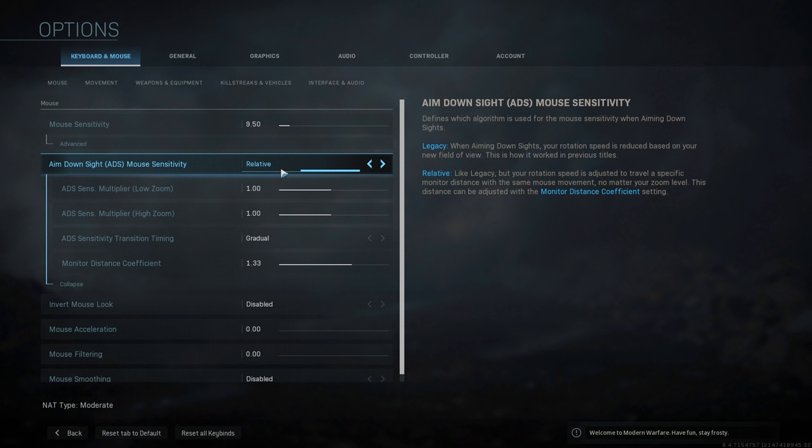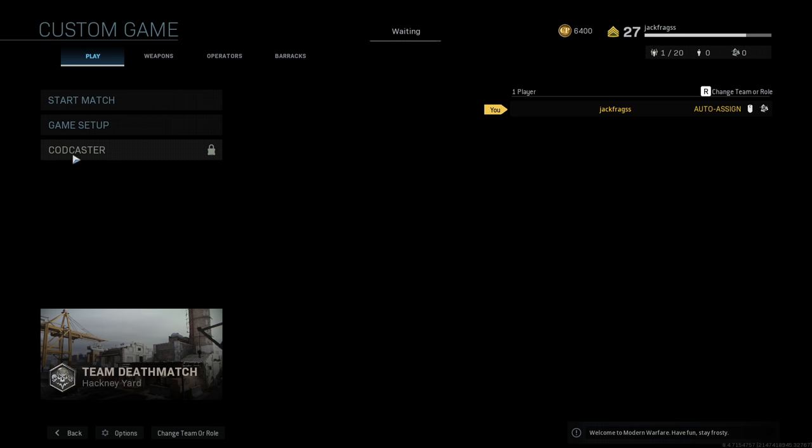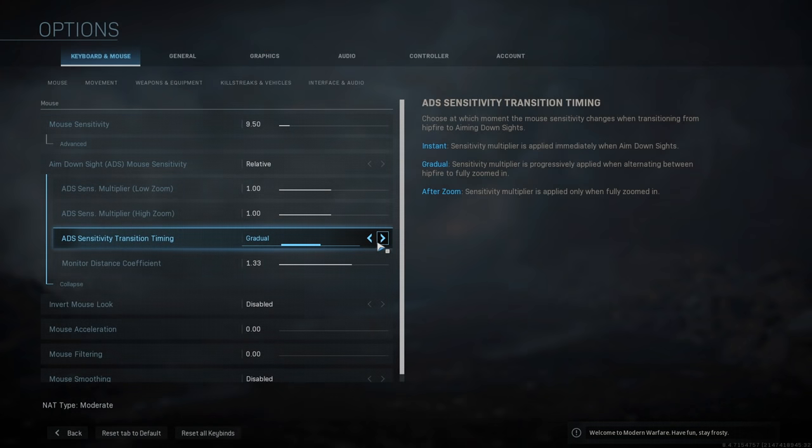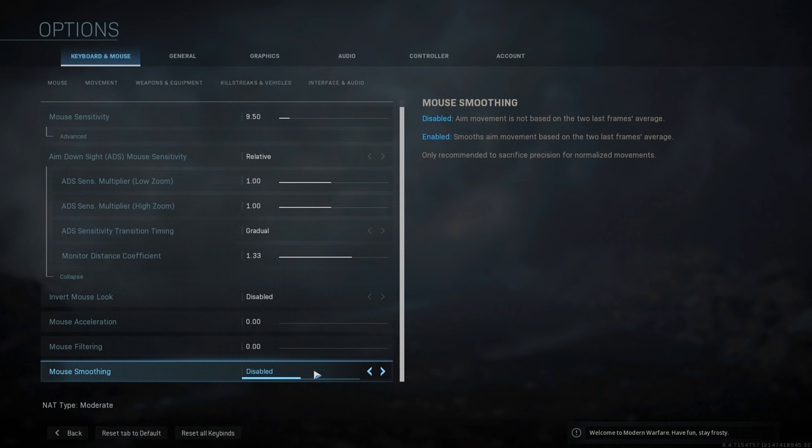With legacy, sensitivity is going to depend on the zoom of your scope — this is how it worked in previous titles so it could be what you're used to. I prefer relative because it's better to have a consistent sensitivity and it's also better for muscle memory. You can also set your ADS transition timing. If you've got a standard sensitivity of 10 but your zoom sense is on 50%, it's going to be 50% slower when you ADS, and this setting will dictate when that change in sensitivity happens — either instant when you ADS, gradually during the animation, or after the gun has zoomed in. I would suggest just playing around with this until you're happy, ideally in a private game versus bots. On PC I'd recommend turning off mouse acceleration, mouse filtering, and mouse smoothing. Having them off will give you better muscle memory. Also make sure enhanced pointer precision is turned off in your Windows mouse settings.